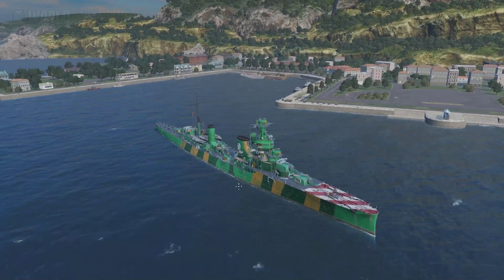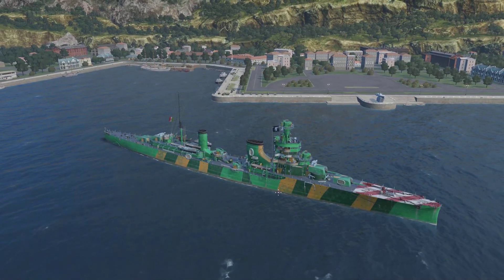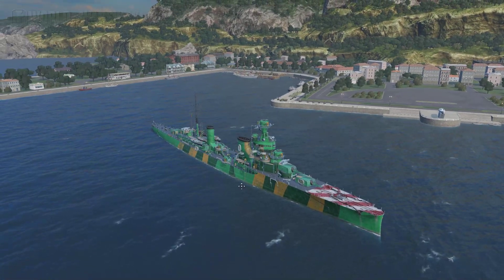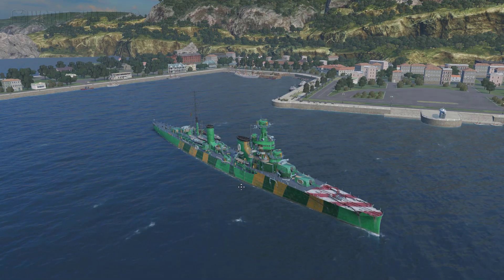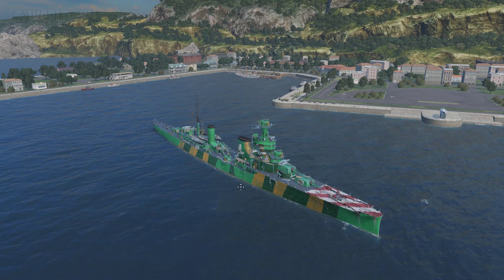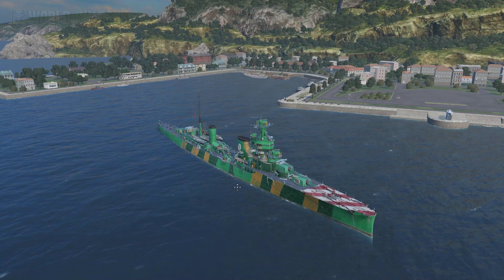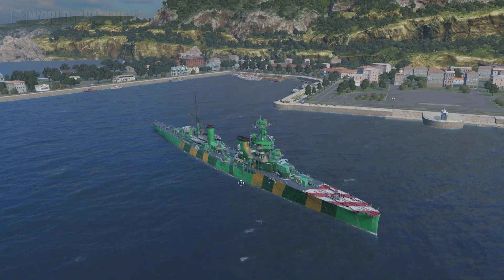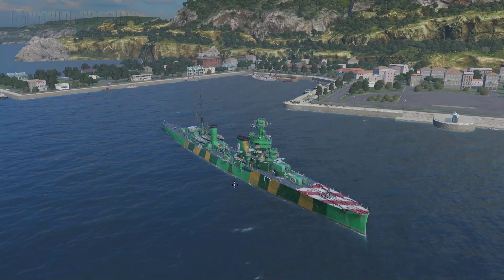Furutaka and Omaha and stuff like that. What I'm trying to say is it's painfully slow and you cannot put enemies on fire. The biggest downside with the Italian cruiser is that a battleship can say 'give me your best shot' — you shoot and you cannot hurt them if they have a good angle. If you don't aim for the superstructure, you're never going to do big damage.